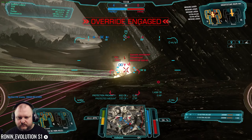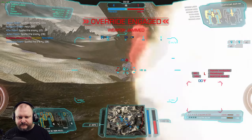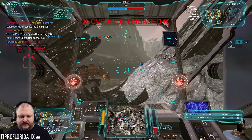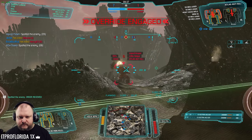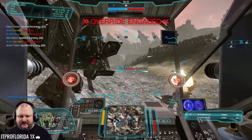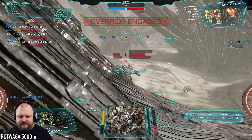Artillery spread. Target spotted. Heat level critical. RIP — so is the guy behind us, the Atlas. Come on, buddy. That was evil — he turned around and then got shot in the back. There's the Nightstar. Is he gonna be dead before I hit him? Yep.